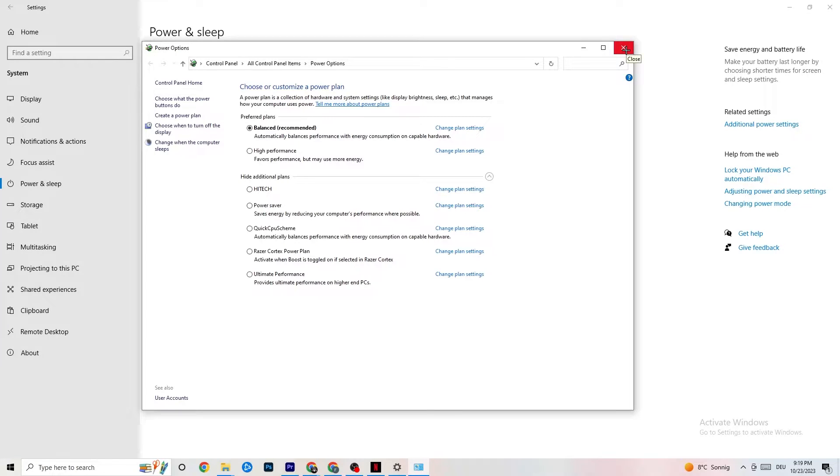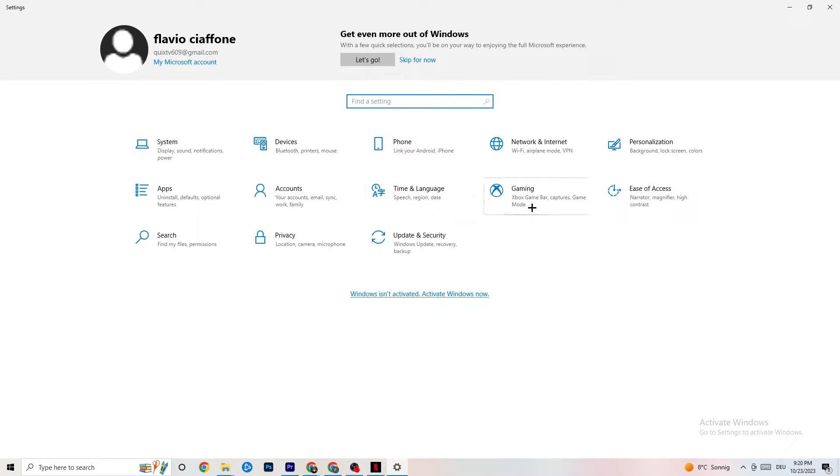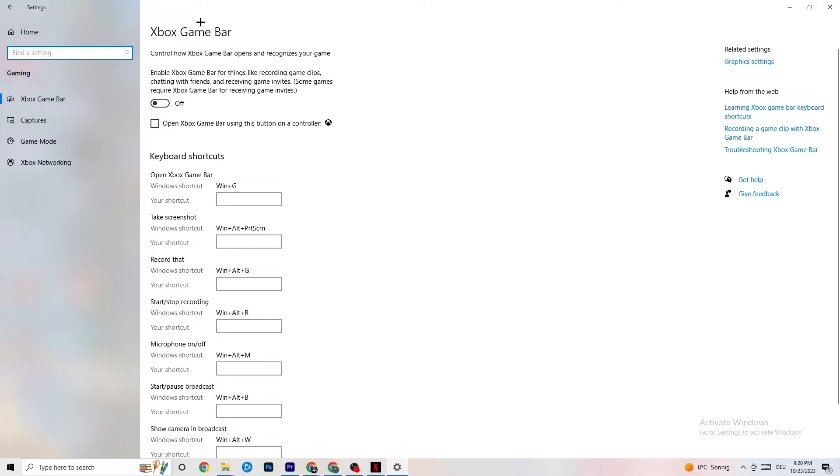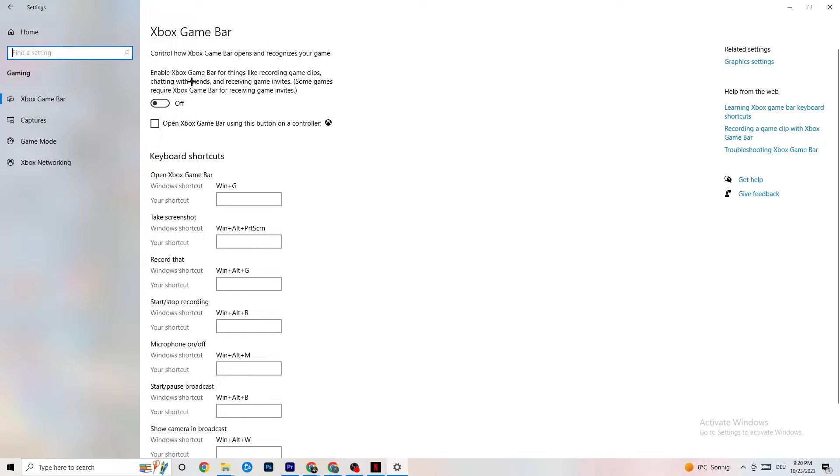Once you're finished with power settings, go to the top left corner, hit Settings, go back once, and click Gaming. Under Gaming, you'll see Xbox Game Bar. I've turned this off and I want you to turn it off too, because the Xbox Game Bar will suck a lot of performance. If it's running in the background all the time, it will cause your game to freeze — especially on low-end PCs — and cause FPS drops.